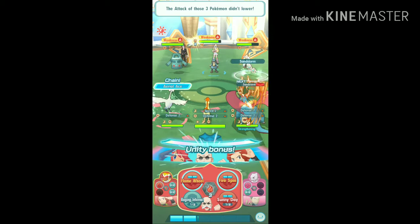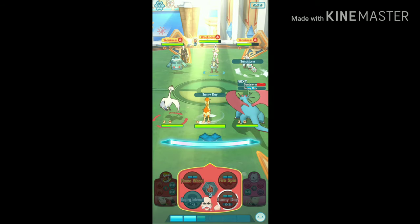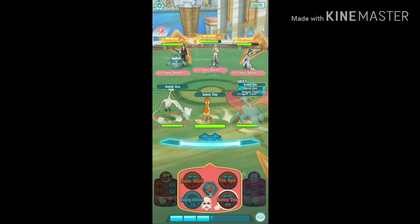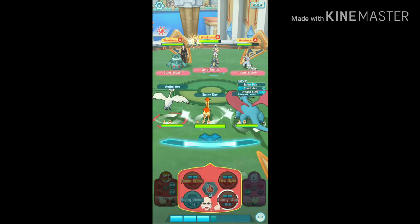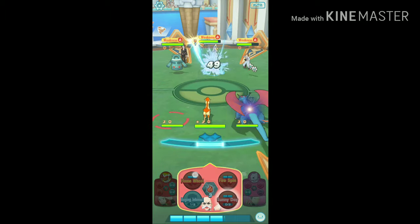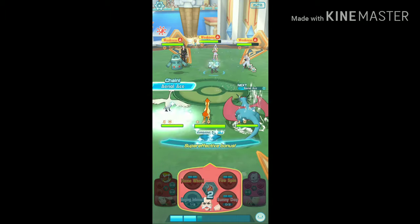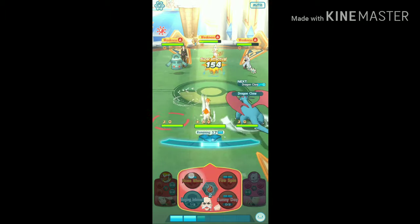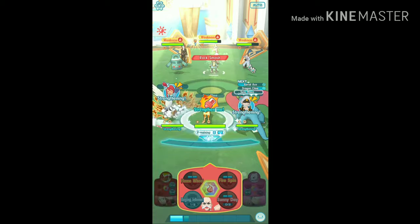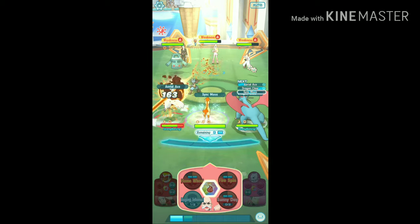Again, use the move Sunny Day immediately after Corona's team uses the move Sandstorm. Again, click on the smiley face then 'Strengthen Me' to trigger the NPCs to help you. You can use this technique as many times as you want.